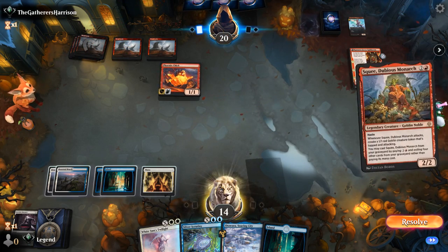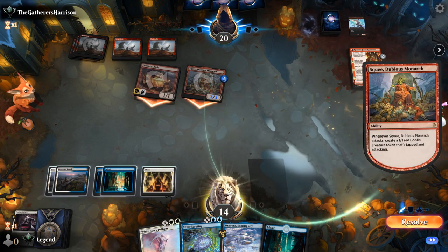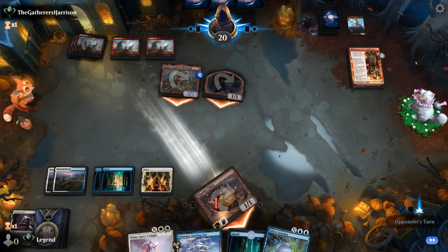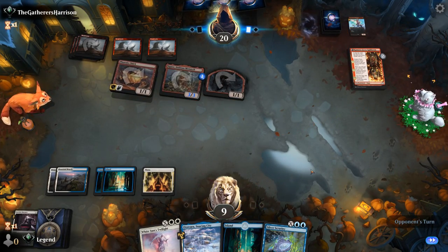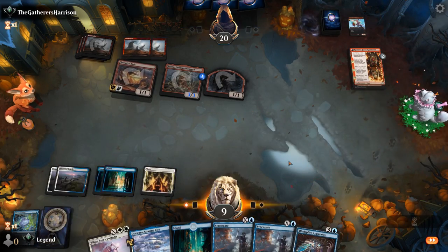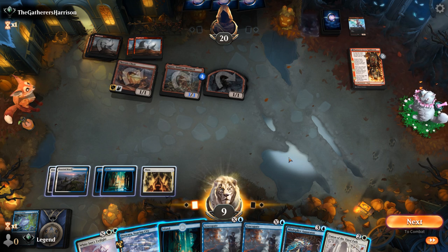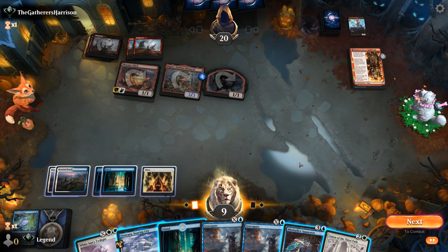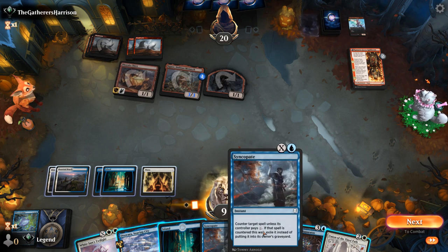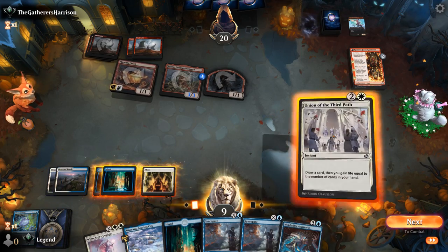Opponent cracks a clue. Keep basic in hand for Thirst. Squee — that's going to deal four here. We could channel Soaring City, but on the other hand we kind of want the opponent to keep their creatures in play to die to our sweeper. Let's draw three, hopefully find a board wipe. Union is great too, although the downside of casting union now is I wouldn't get apparatus down. If I union now that should buy me at least one turn with Syncopate up, and next turn we can Twilight for five even without apparatus.